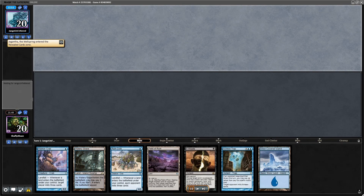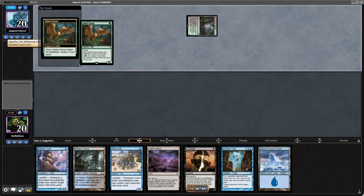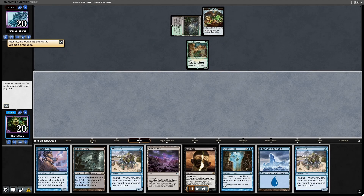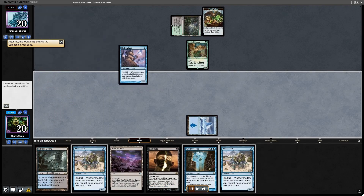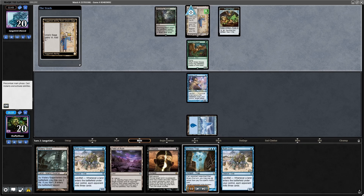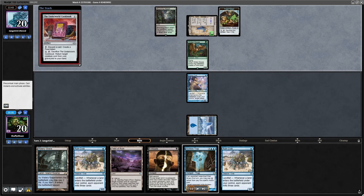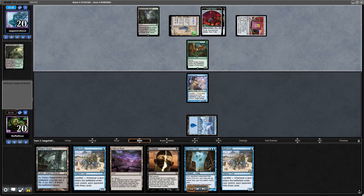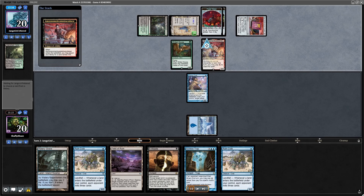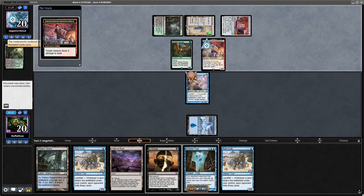Going into Game 2, I actually did bring in all of my graveyard hate, including the Soul-Guide Lanterns, expecting Endurance — but spoiler alert, they don't have any. They start things off with the Gilded Goose. I have my Archive Traps and Triple Crab, and I'm just laughing all the way to the bank. This is an amazing hand, especially with the Extirpate. They do have the big boon and the Goose, and spoiler alert, they're going to get an Asmo out pretty quick.